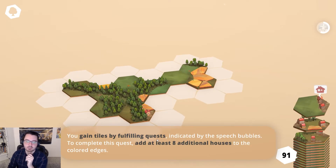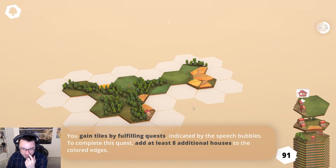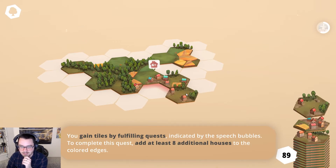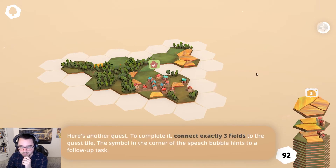You gain tiles by fulfilling quests indicated by speech bubbles. Now I have to connect — I have to make something with like seven houses or whatever. So can I connect them later? Like if I do this kind of thing... oh, so that does work out then. Baboom.